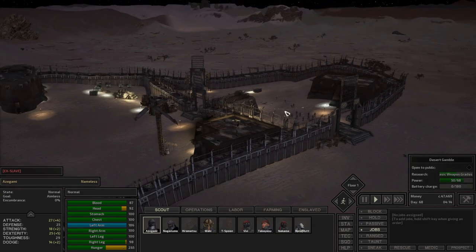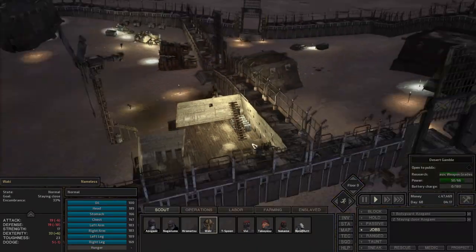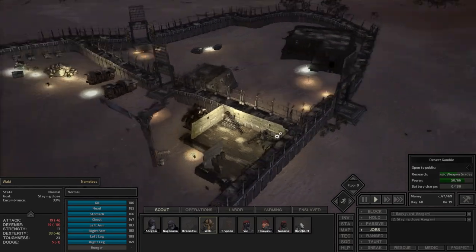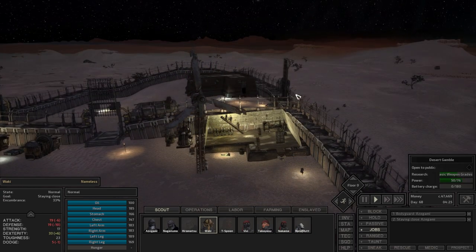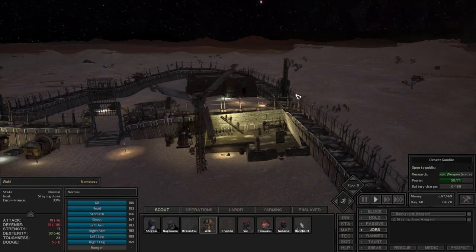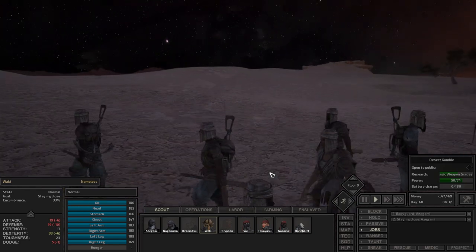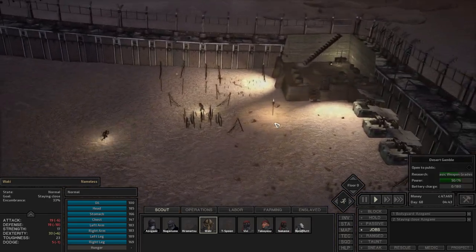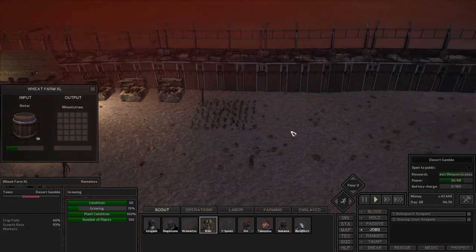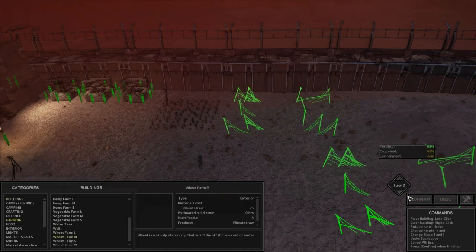First, everybody needs to get healed. Once everybody's healed, we'll head out this way. Waki, you're still carrying this guy, right? Yeah. We're gonna take this person out to Hang - we wanted to go to Hang anyway. We've got no upcoming events, which really makes me nervous. This whole thing is a mess right now. We'll drop this guy in a cage and make 3,000 bucks. We're also about ready to make a new wheat straw farm - let's set up another wheat farm. Done. Beautiful.